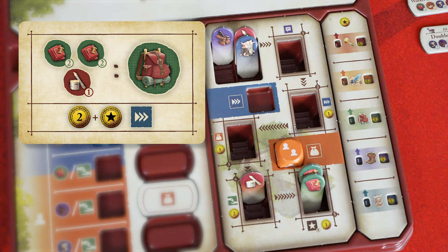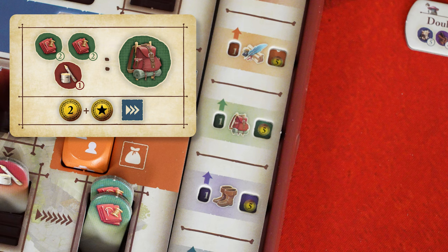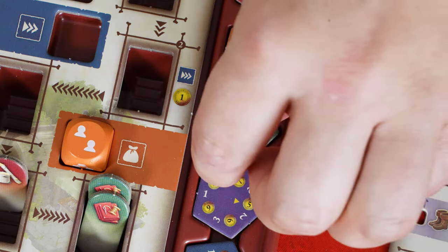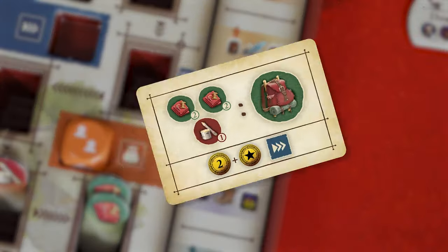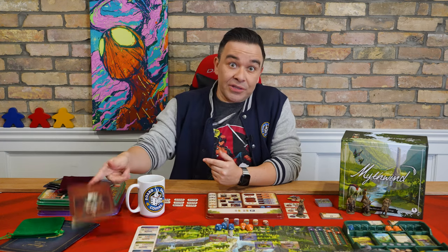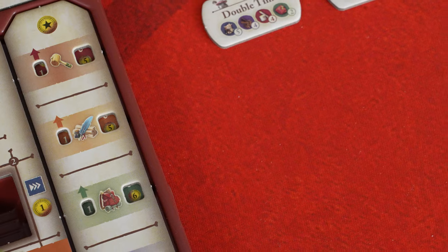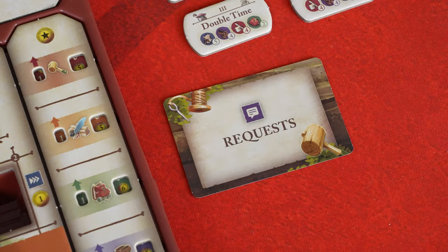Once you fulfill a request, gain the coins listed at the bottom and take the associated action. A star coin represents your premium for that item — these values are shown on your reputation track. So for a backpack with a 5-coin premium, I would earn 2 coins plus 5 coins. As you improve your reputation for creating a certain item type, you also increase the premium. Once you've collected your money and performed the indicated action, save the card near your player tray — you'll need it to improve your reputation.